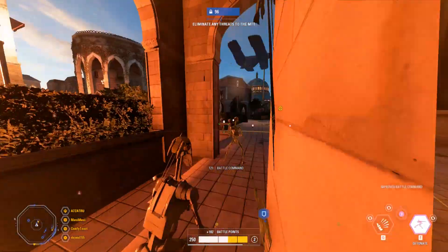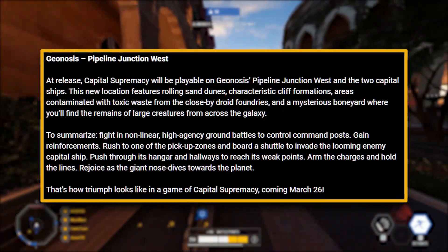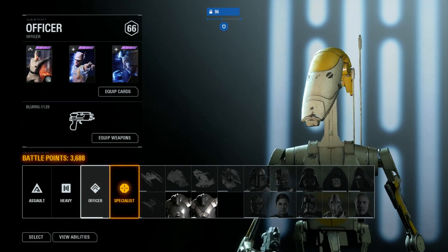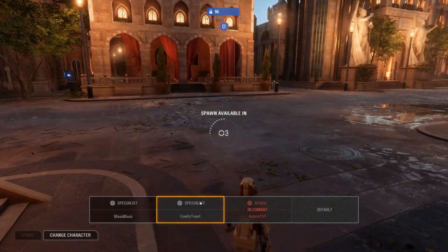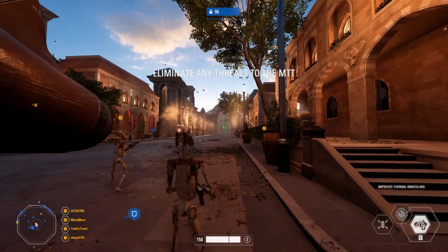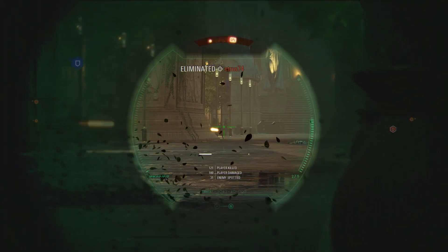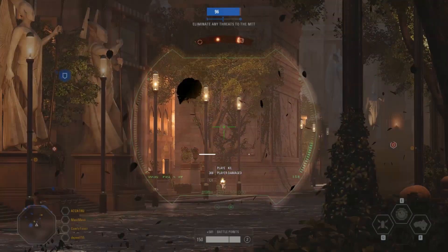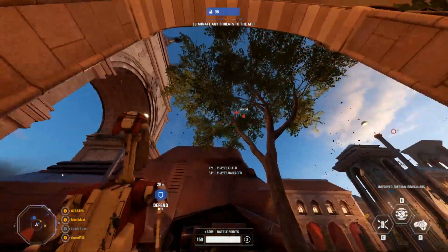At launch, Capital Supremacy will only be available on Geonosis, but that doesn't mean it won't be available on other maps in the future. They've actually made a brand new map for this mode, which is really awesome — it's not the one seen in Heroes vs Villains or Galactic Assault. The new map is called Pipeline Junction West and will feature sand dunes, characteristic cliff formations, areas contaminated with toxic waste, and a mysterious boneyard where you'll find the remains of large creatures from across the galaxy.